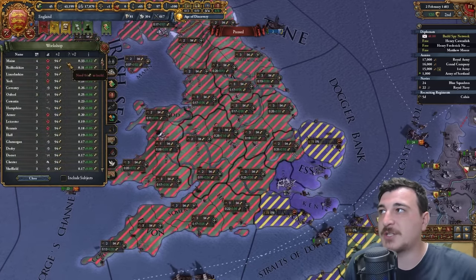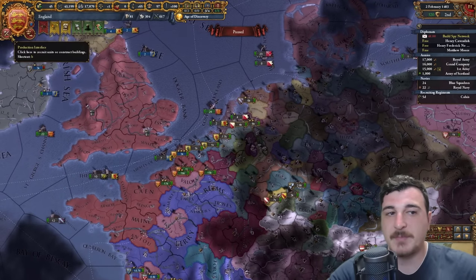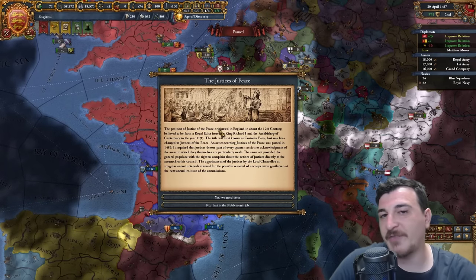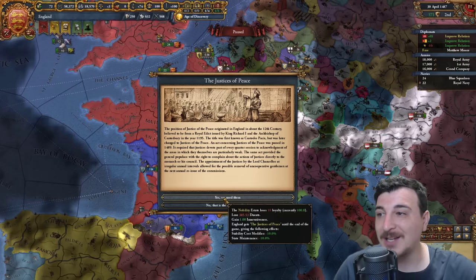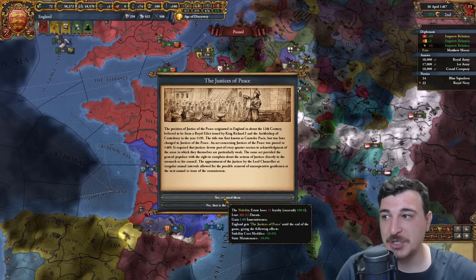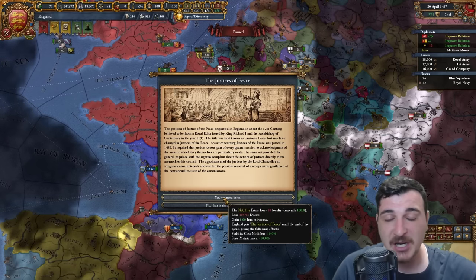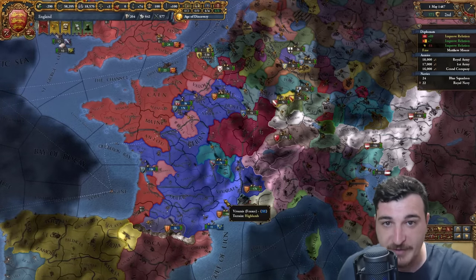Now we can also use the extra money to build more buildings, starting with production buildings and some marketplaces. I'm going to skip on the churches for the time being — workshops mean way more money. This is a really good event here: the Justice of the Peace offers either 50 admin points or, until the end of the game, stability cost reduction, state maintenance reduction, and one innovativeness for just 300 ducats. It's 100% worth it — always go for this.